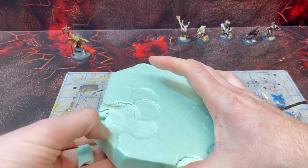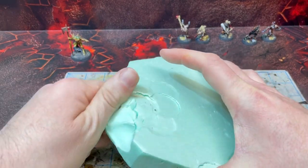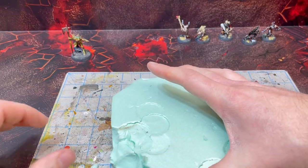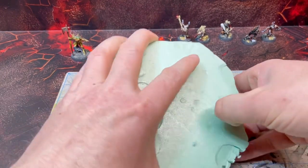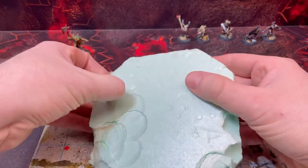I'm just going to go with my fingers, rip off some chunks to really try to get some organic looking shapes. Kind of get rid of some of those circles that are indented from the hammer. Once we do this, we're going to have some nice elevation changes, some nice breakage. Now we'll skip ahead to when I'm all done with this part.